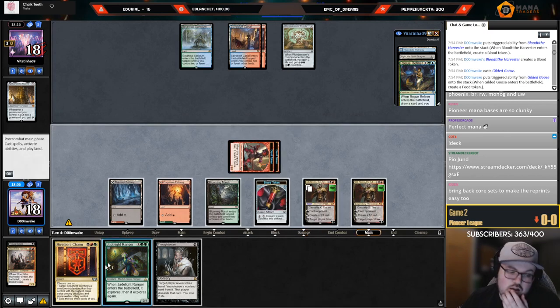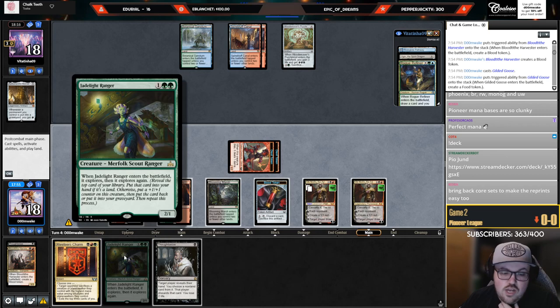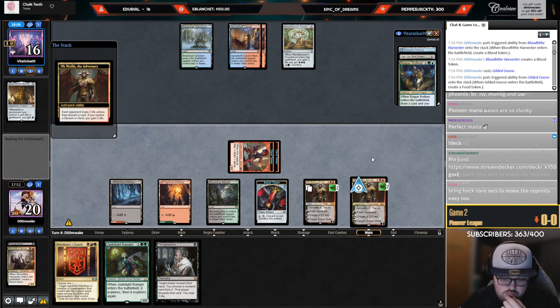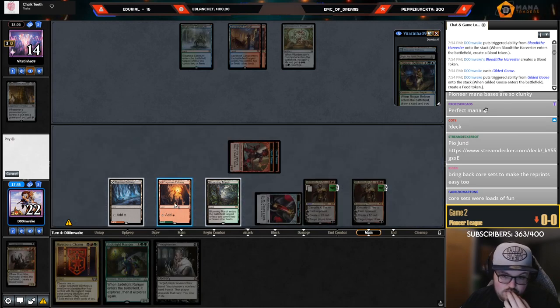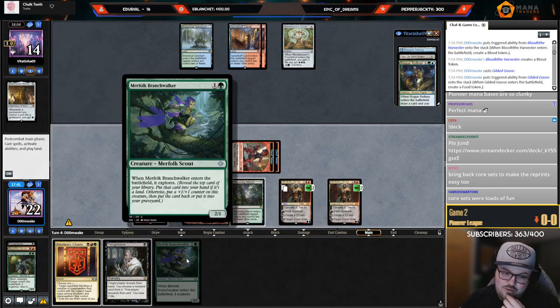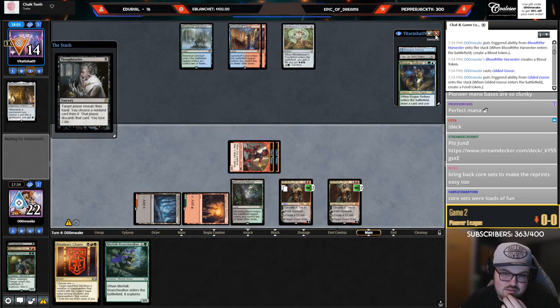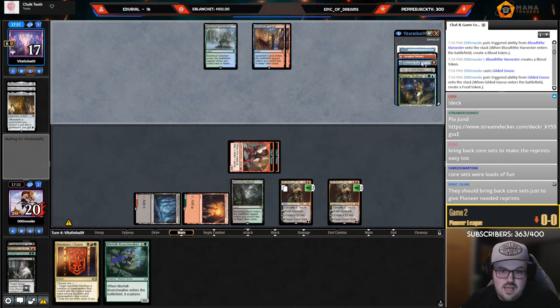It's kind of awkward — this is until your next end step, so I kind of don't want to do that. I could loot with Jadelight Ranger. Let's plus the Ob first and see what they do. They took two — let me take two again. What if I just loot the Jadelight trying to find a second Thoughtseize or Duress? I kind of have to cast Thoughtseize in case they have another Marvel. No shot I get greedy, just cast Thoughtseize.